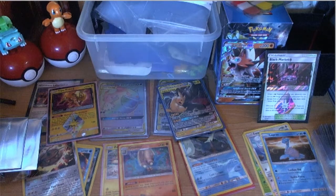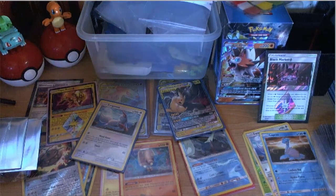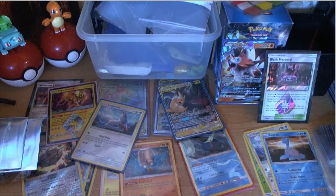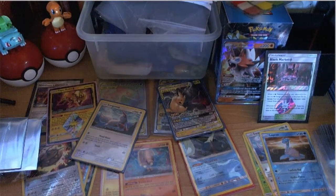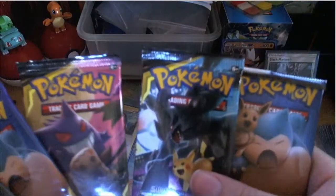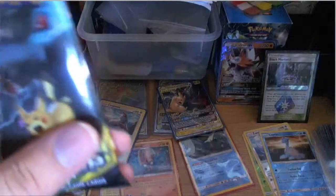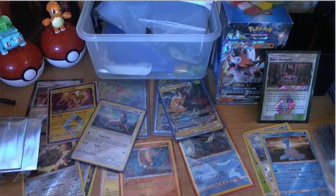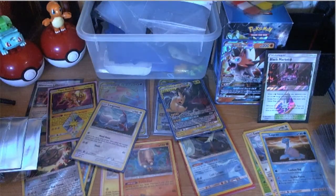I'm going to take the Venusaur Celebi pack, Matthew will take the big Pikachu pack, and he's stuck with the Zekroms. These last six packs do not affect the points. Final score before bonuses: Matthew had twelve points and I had thirteen.